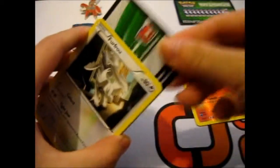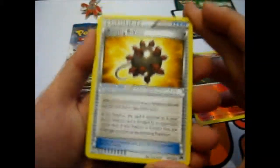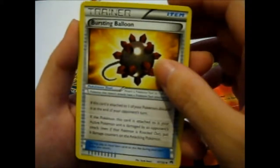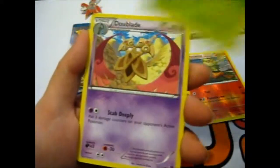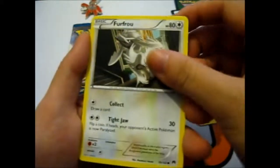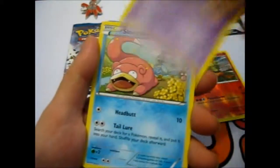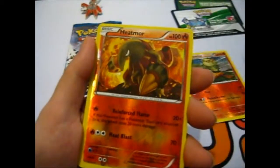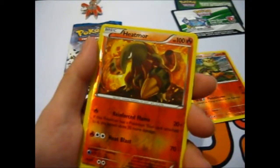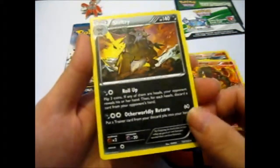Hopefully we get something. So we have a Bursting Balloon, Durant, Double Blade — don't know if I have this card. Frogadier, Psyduck, Gible, Skorupi, Slowpoke. A Reverse Heatmor. And a Shiftry — non-holo.